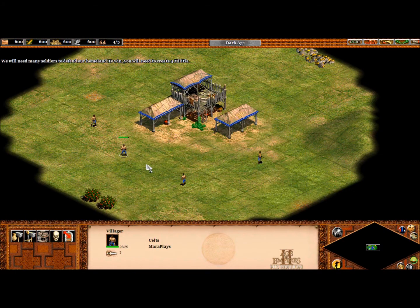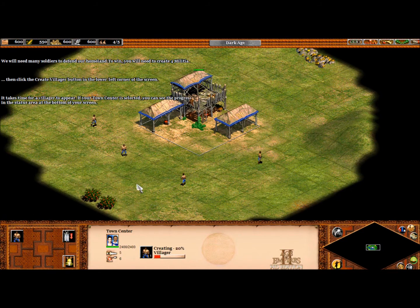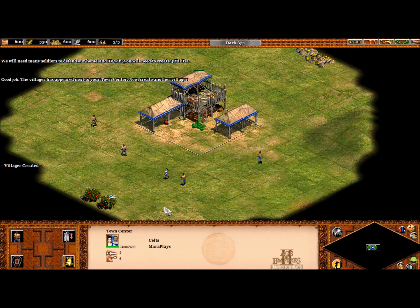We will need many soldiers to defend our homeland. We will start by creating villagers. Click your town center, then click the create villager button in the lower left corner of the screen. So we are making a villager. It takes time for a villager to appear. If your town center is selected you can see the progress in the status area at the bottom of your screen. You can also task him right away by right clicking where you want him to go. Good job! The villager has appeared next to your town center.